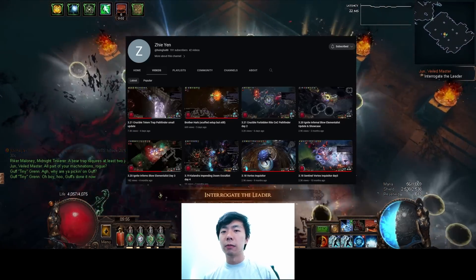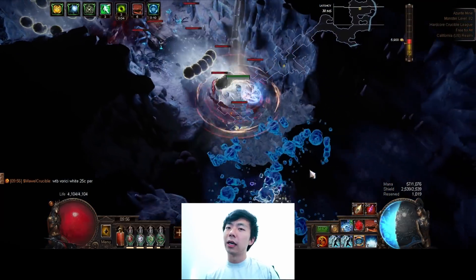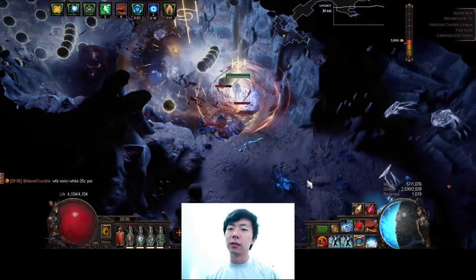I've linked a video in the description of someone who's done something like this in the past, but far more effectively with far greater investment. Again, this is just a trash character for me — just memes. In short though, all you need to do is have a way of generating Frostbolts and then be permanently casting Vortex.